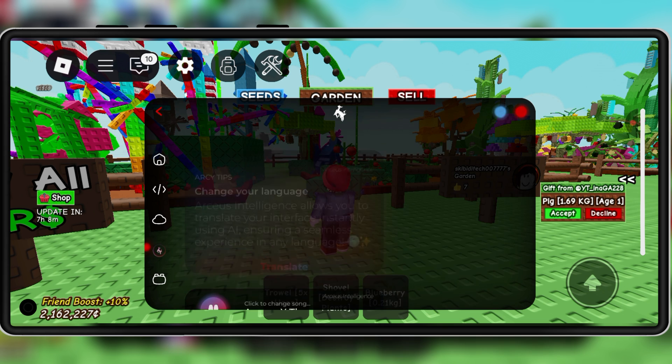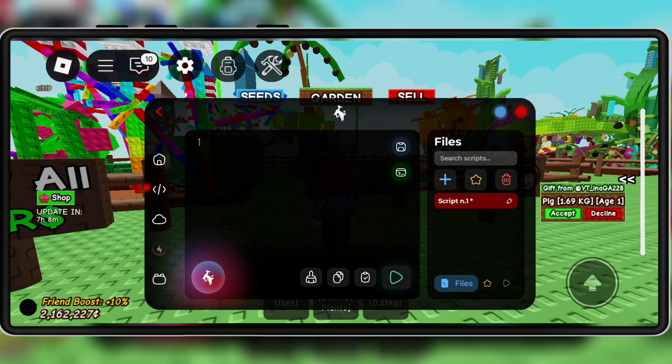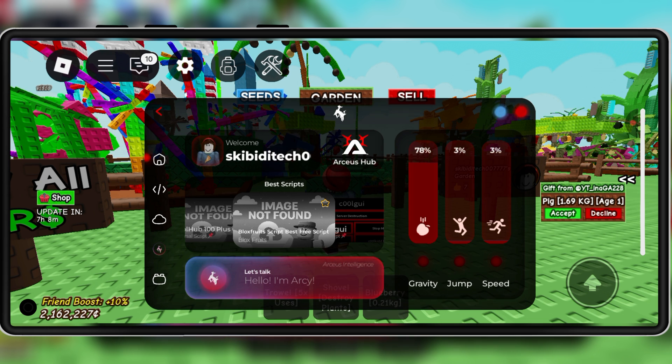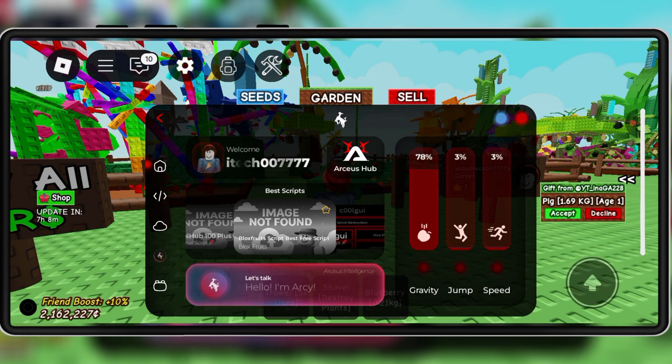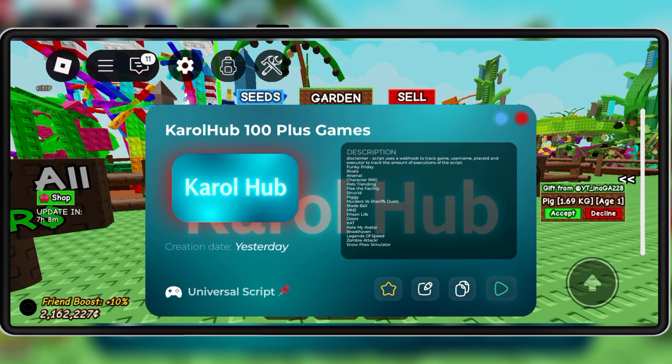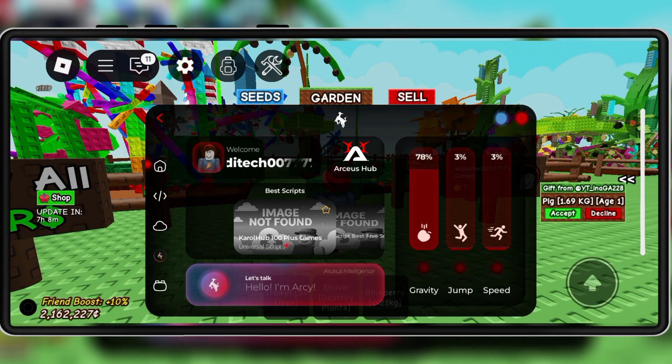Animated UI — a brand new modern interface that looks clean, dynamic, and super polished. On-board music player — play your favorite tracks while you script, without leaving the app. Instant translations — got scripts in another language? RCSX v5 can translate them instantly for you. And that's just the beginning; there are tons of other features packed in.